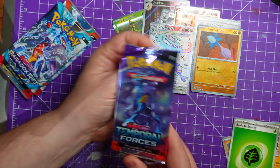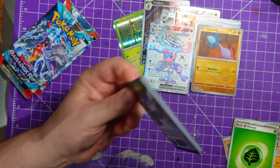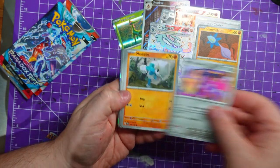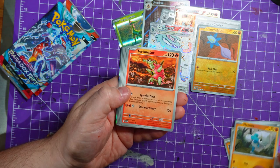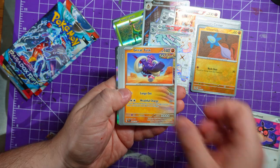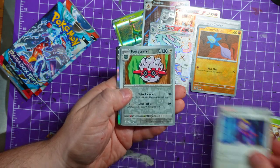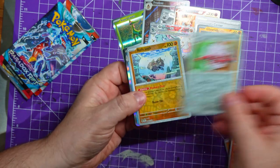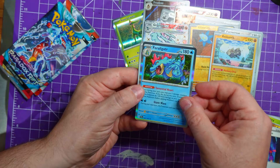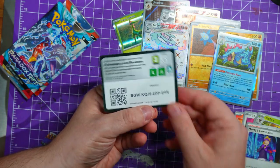Next up, Temporal Forces. We have Mawile, Meditite, a Turtonator, a Hoothoot, a Great Tusk, a Shiftry, Morty's Conviction, a Fortress, a Raichu, Sandstorm - Feraligatr energy. Not a huge pack but we'll move on.